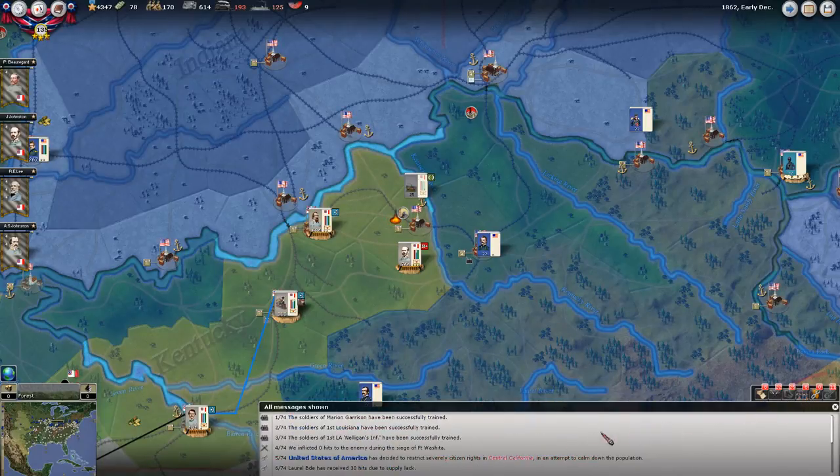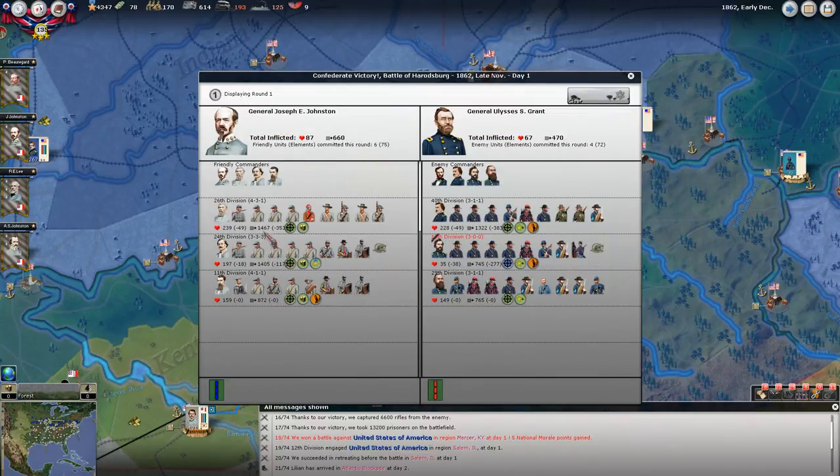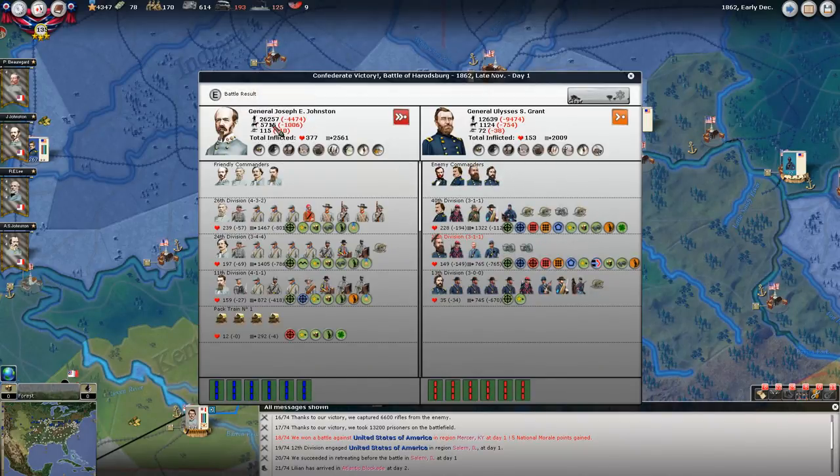Let's look at that battle really quick. Won the battle - six hours of battle, that's pretty serious. So we got three divisions under Johnston operating under a core so they got the full benefit of the chain of command. He had a 311, a 300, and a 311 - not impressive at all, but that's the story of Union generals, unfortunately for him. We fielded 26,257 troops, 5,700 cavalry, and 115 guns. He had 72 guns, about a fifth of the cavalry, and half the troops - so I would hope we'd win that.